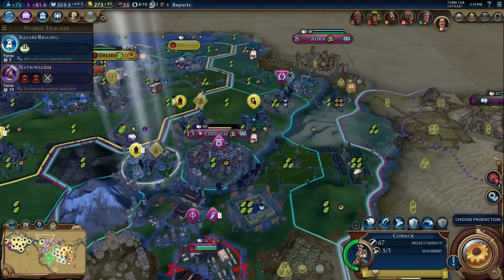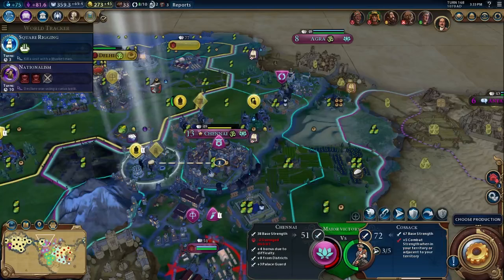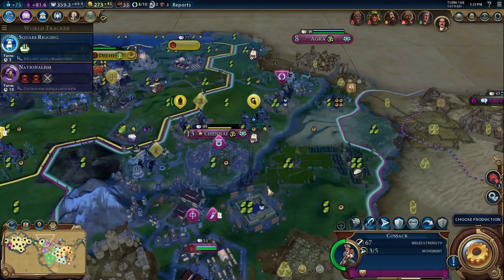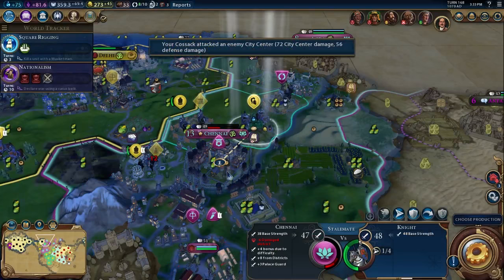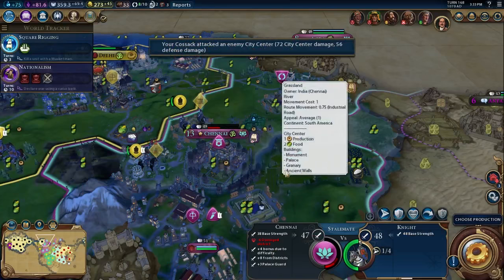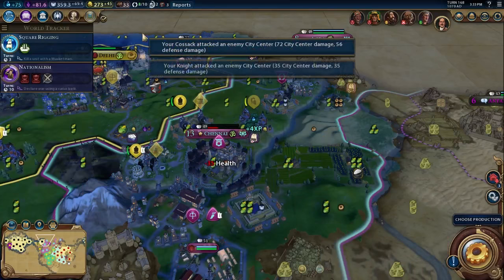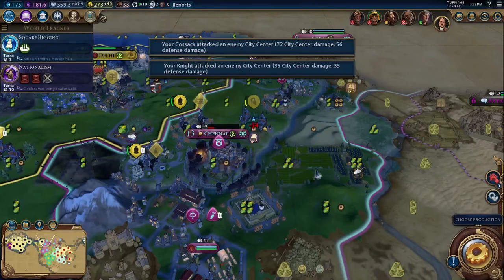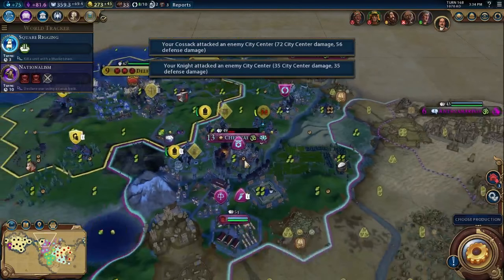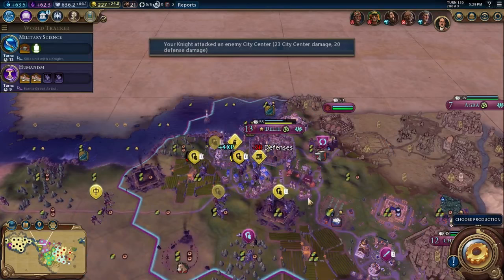I also did a nice amount of city damage thanks to the siege tower. This shows very well why I like bringing the battering ram — if I take more turns to take the city, that's fine, I'm not going to get bombarded. I'll actually take one more turn to take the city, but I won't get bombarded by the city — maybe by the encampment, but that's it. It's much safer for my units.